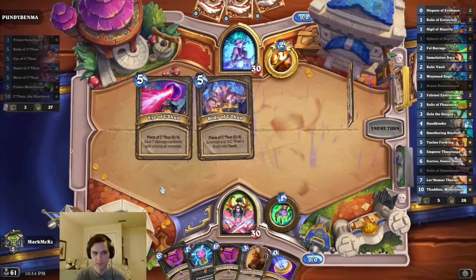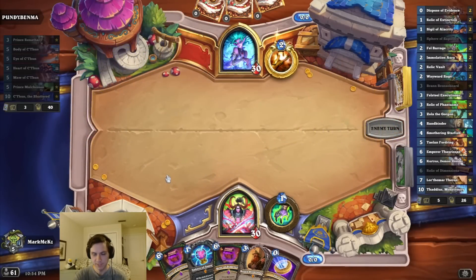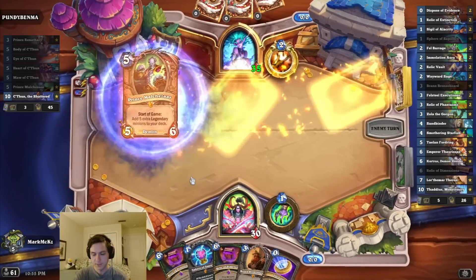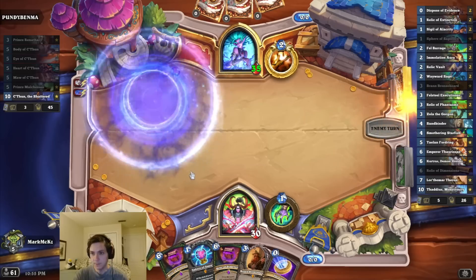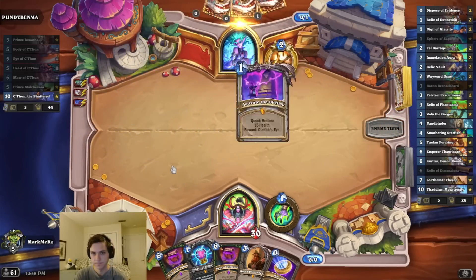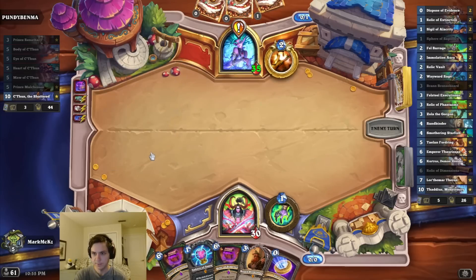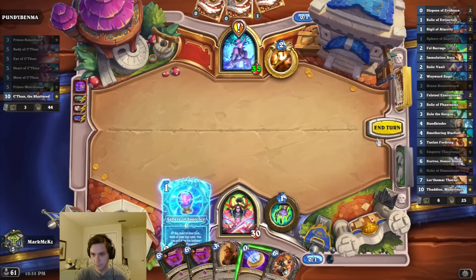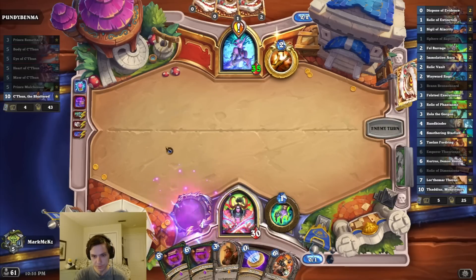Rathone. And Malchazar and Renathal — Renathal's not great for me. This hand's pretty good though. And Toxic Quest. Well, at least I have the tech for the taunts at the starfish, so.